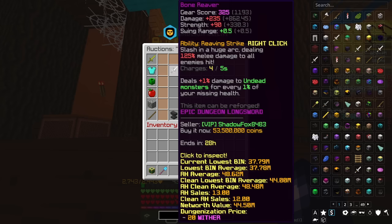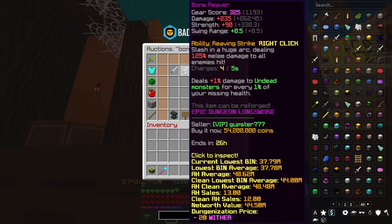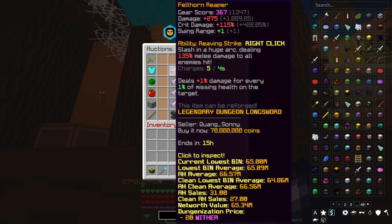Next, kind of two-in-one: the Bone Reaver and its direct upgrade, the Felthorn Reaper. The Bone Reaver gives plus 235 damage, plus 90 strength, and plus 0.5 swing range. Its right-click ability slashes in a huge arc dealing 125% melee damage to all enemies hit. It requires a Floor 4 completion and costs 53 million coins at base. Its edge over the Shadow Fury is the extra swing range and great right-click, though it falls short in raw damage. The Felthorn Reaper is the direct upgrade: plus 275 damage, plus 150% crit damage, and plus 1 swing range, costing 70 million coins at base — it can also be fragged for additional stats.